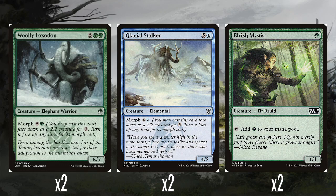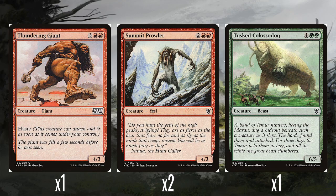We've got two Woolly Loxodon — I just noticed that's the wrong symbol; that's the 25th anniversary version, it should have the Khans of Tarkir symbol. Anyway, Woolly Loxodon is 5 and double green for a 6/7, has morph for 5 and a green. It doesn't even have trample or anything, it's just a big creature. Two Glacial Stalker — 5 and a blue for a 4/5, morph for 4 and a blue. It's literally just a big creature. Two Elvish Mystics — one green mana for a 1/1 that taps to give you green, which is good for ramping out into these big expensive creatures or paying their very expensive morph costs. A single Thundering Giant — 3 and double red for a 4/3 with Haste. Two Summit Prowlers — two and double red for a 4/3 with no abilities.